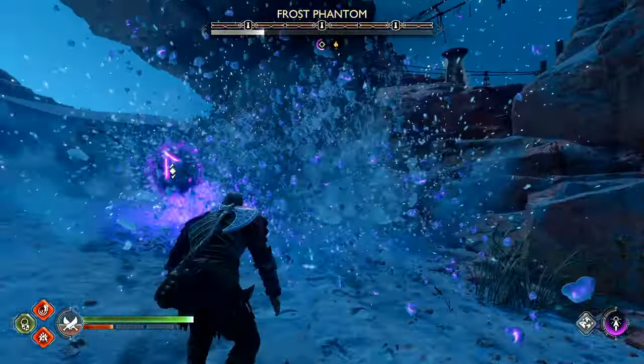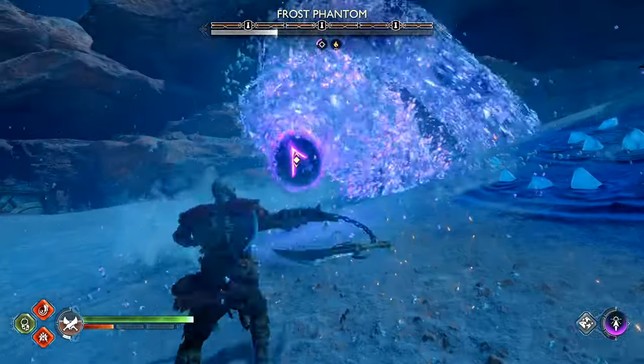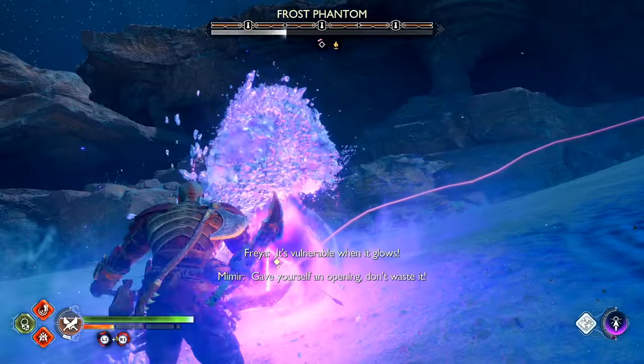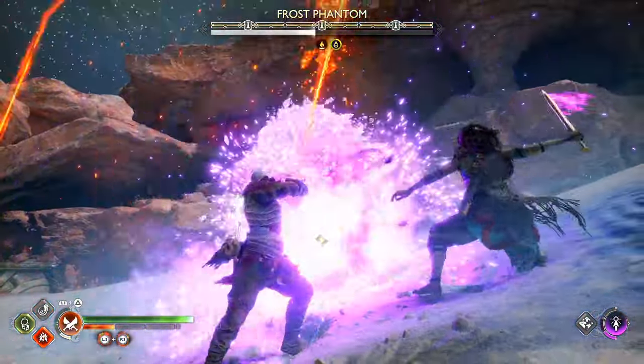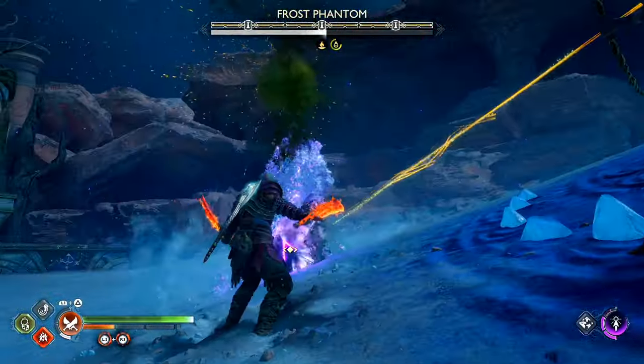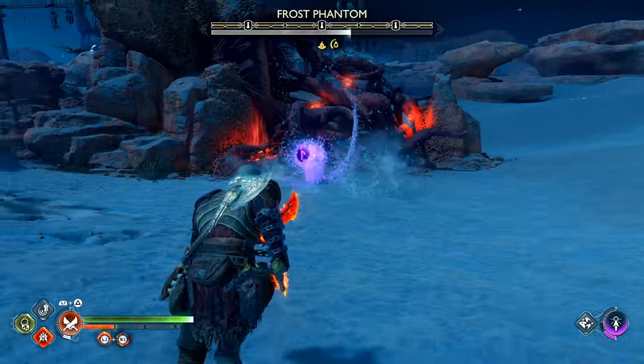You can see as well that it does a ground pound here. When you haven't done any damage to it yet, it will do only one ground pound. Then on the second phase it'll do two ground pounds back to back, and in the third segment it'll do almost every time three back to back to back. So that way you know what to expect as far as the ground pound goes.